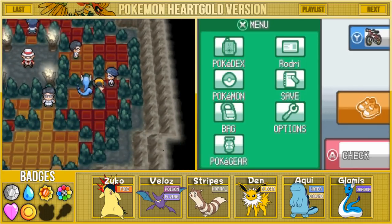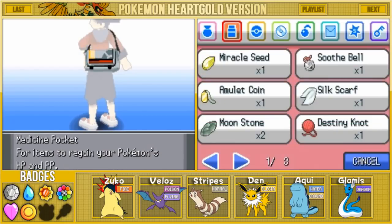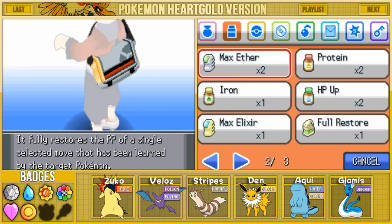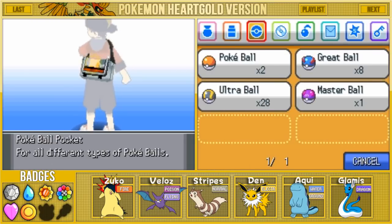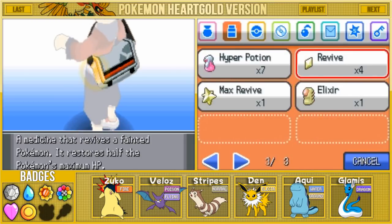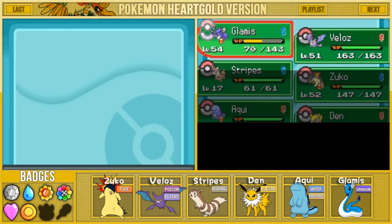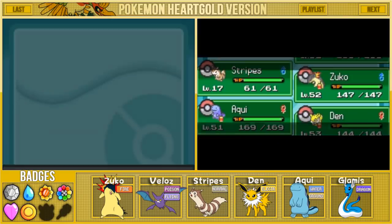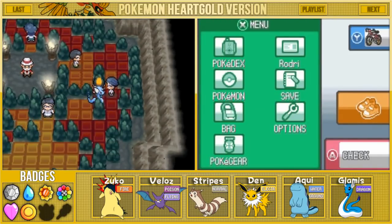There seems to be another one up here. I'm thinking I'm gonna heal up Glamis a little bit - I'm trying to train up Glamis as much as possible. I was looking through the wrong pouches - there are my Hyper Potions, that's what I've been looking for. I have a couple of those and I'm trying my best to save them since we really don't have too many. Okay, we are ready to take on the second trainer.